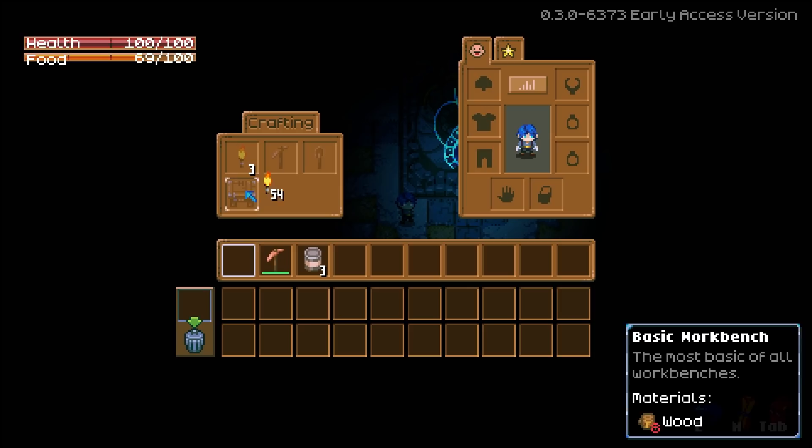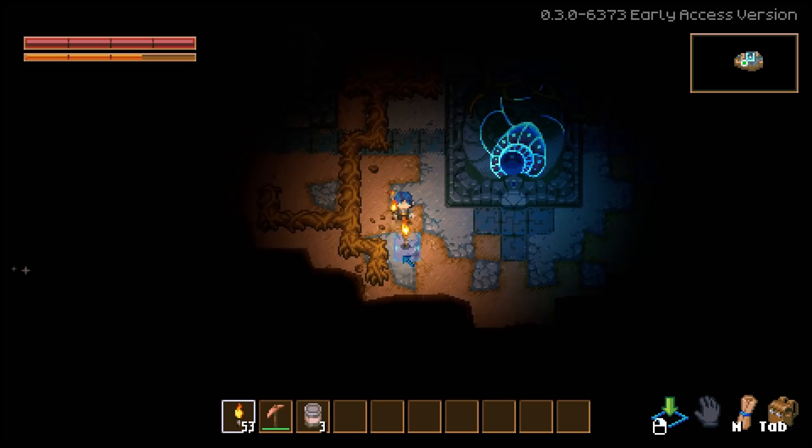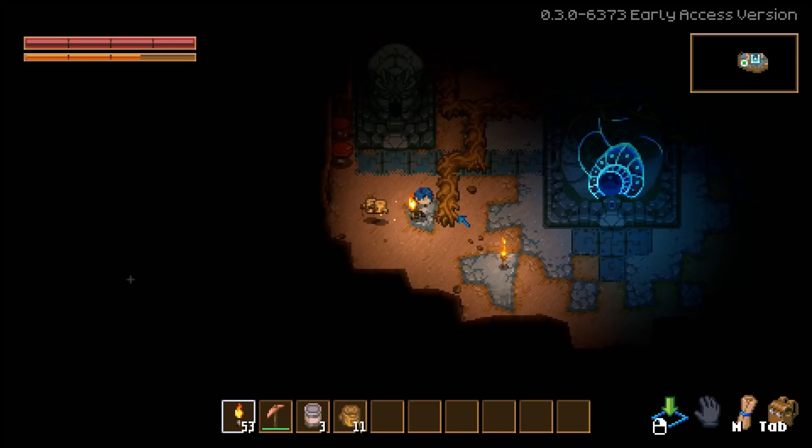How do I make stuff? Let's just make a boatload of torches to begin with and then we'll figure everything else out, because I'm going to need tons.